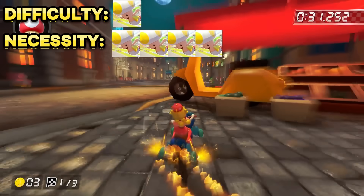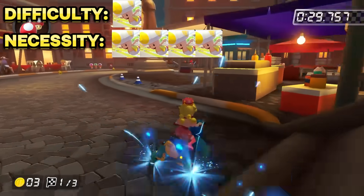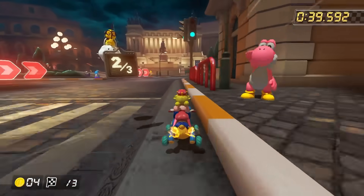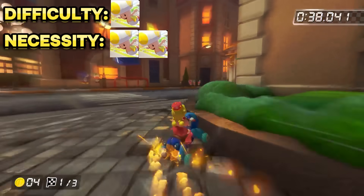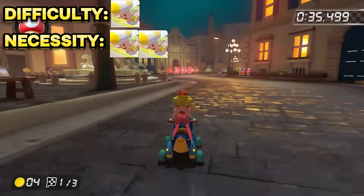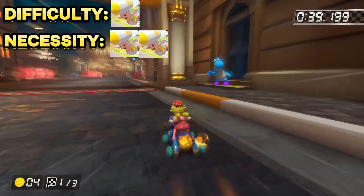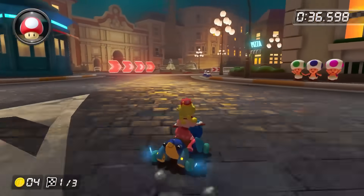Usually on this track, whoever front runs is a little bit decided by whoever gets a shroom in the front to take this shortcut with, so I'd say it is by far the most important shortcut on this track. Last but not least is shrooming through the little patch of off-road at the very end, and you can do this on lap one and lap three. In terms of necessity, it's not near as important as skipping that big U-turn beforehand, but with it being the very last turn of the race, there could be situations where you could get a spot or two. That just about does it for Rome Avanti.